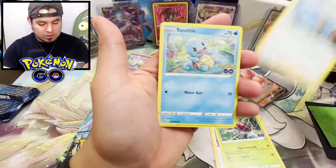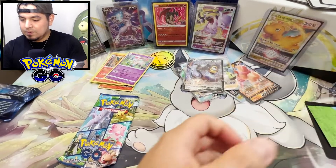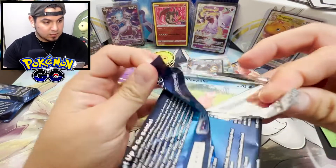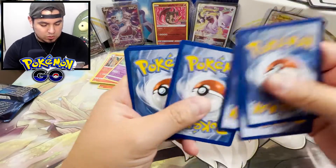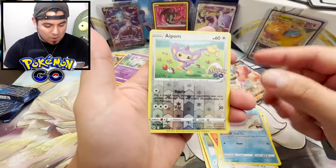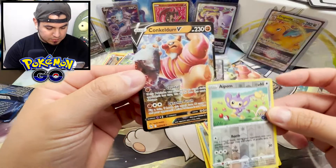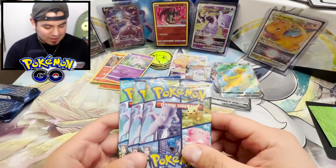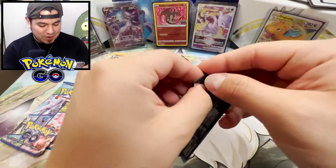Last pack — Fire, Spark, Arcanine, Blanche, Squirtle, Spinarak, Wimpod, Larvitar, Nidoran Reverse, Tyranitar, Sylveon. Last card is... because I love Pokemon Go so much and I hate the fact that my last card was a third Conkeldurr V, I got three more packs. There is absolutely no way I'm going to end this video with a third Conkeldurr V.